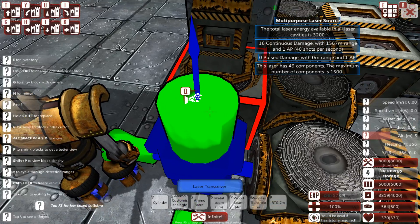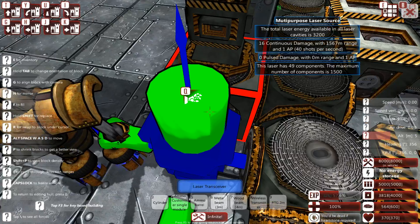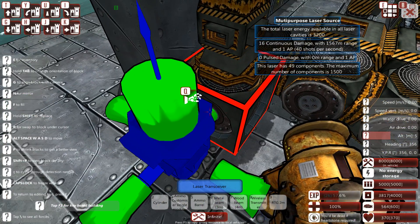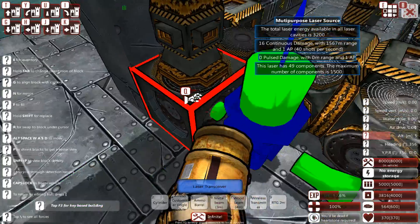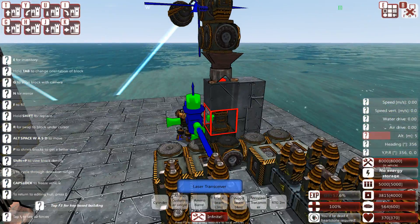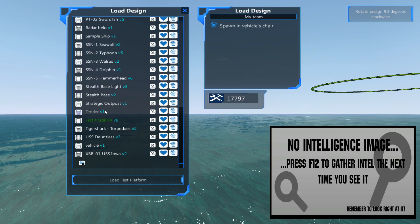You can also go with a connector or a coupler as the block instead of the multi-purpose laser — which, by the way, says 'mutipurpose laser'; I think there's a typo from the dev. But this way it works. Now let's have a look at how that can look in a ship.